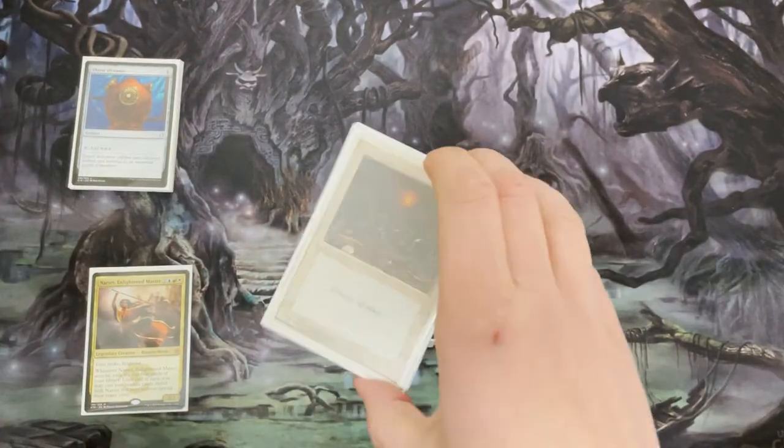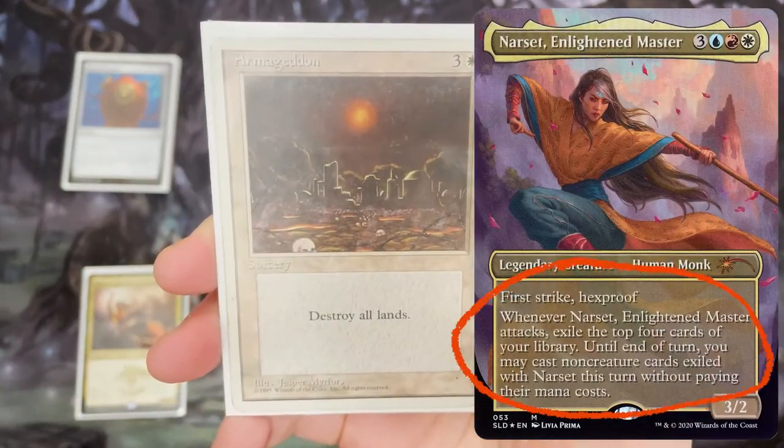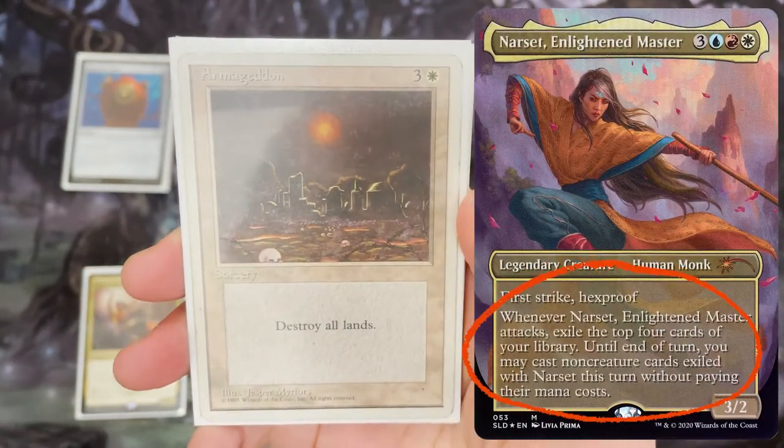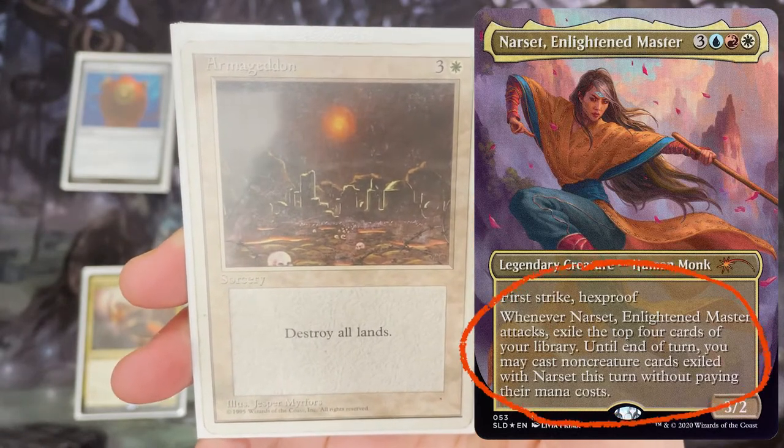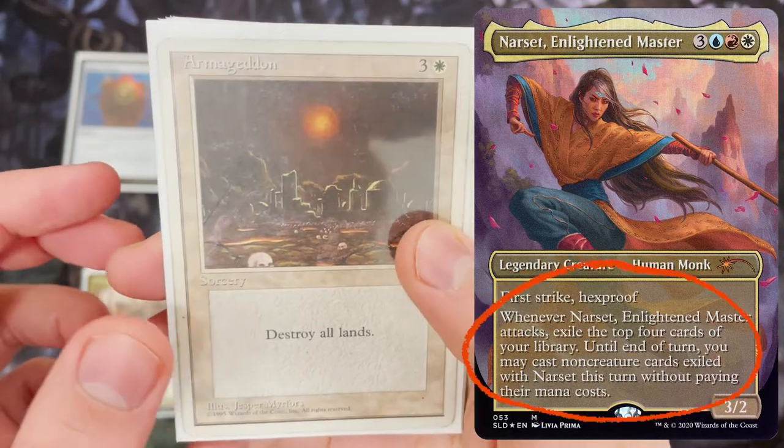The game plan for Narset is really simple: you want to use her ability to get out those 4 cards, hope they're really big strong cards, annoy the hell out of your opponents, cause chaos, and ultimately win the game — which this deck has done plenty of times.